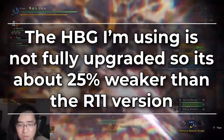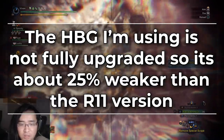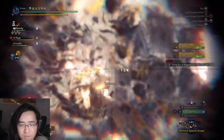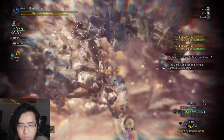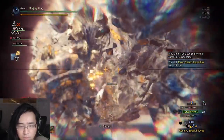Now, normally even though there may be a low chance for you to get a rare monster ingredient, you can normally get them fairly easily just by brute forcing your way through. If you keep on killing the monster over and over again, eventually you will get that rare mantle or rare gem you need. However, with Shara, that doesn't really work well.